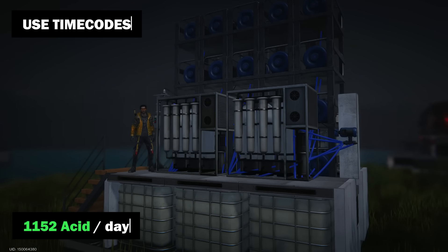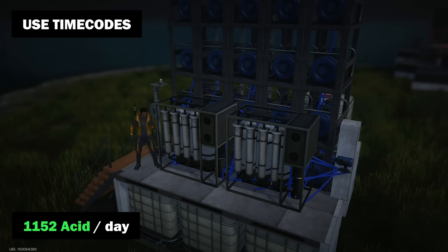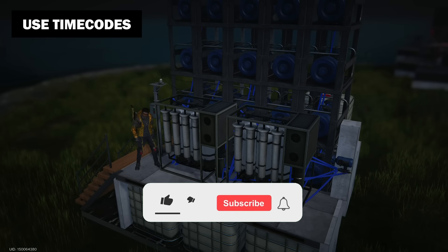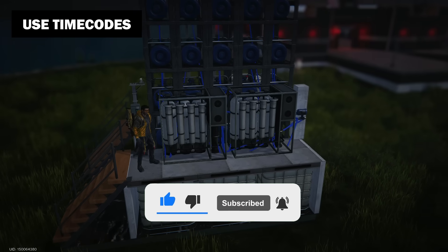This factory produces 1,152 units of acid per day. I will teach you how to build it and explain all the intricacies of its work. Listen very carefully, because you won't be able to build an efficient acid factory without understanding the basic mechanics and numbers.